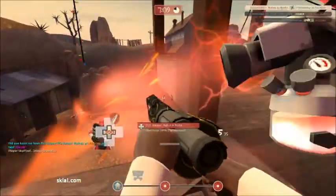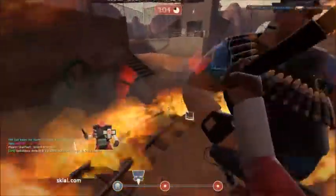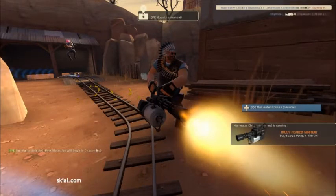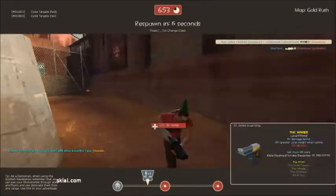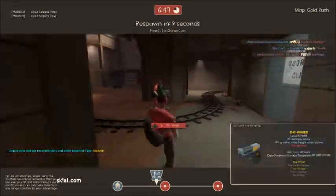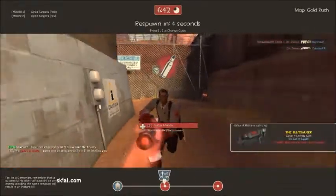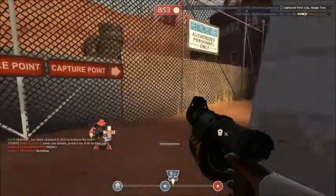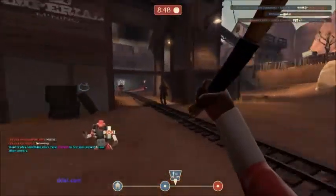The Wee Booties are good if you're going Demoman-style, or using the sticky launcher as a primary weapon, which is good. But the Scottish Resistance paired with that, and the Pain Train — the Wee Booties only give you extra health if you don't already know, and you can turn better when you're charging. But if you even have a Charging Targe or a Splendid Screen — I think that's what it's called — that makes them useless. And plus, you have the Pain Train, so you're going to take damage so fast, you're going to make the Wee Booties useless.